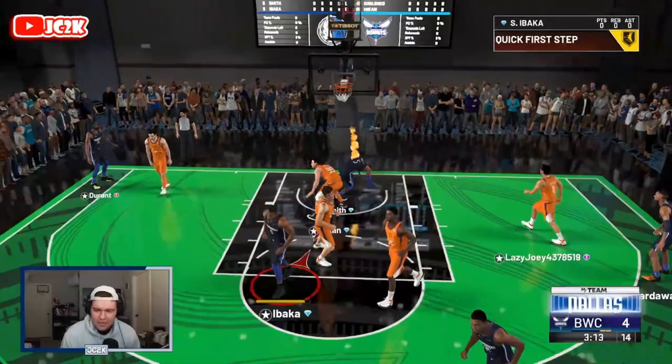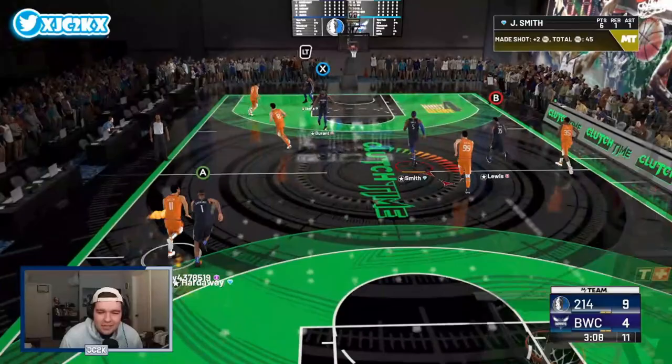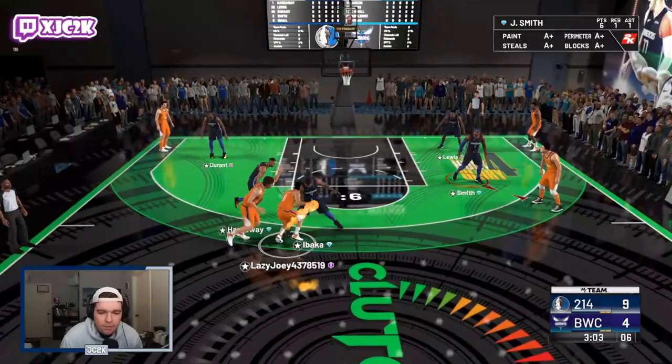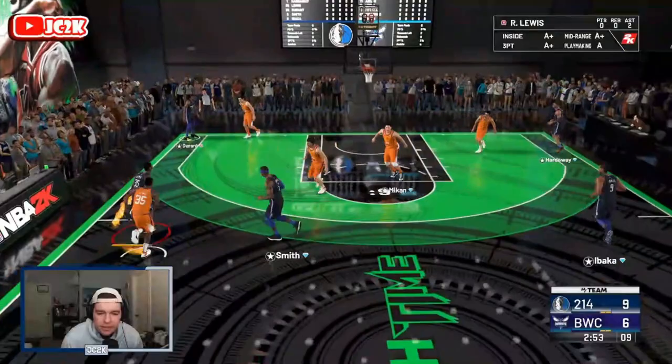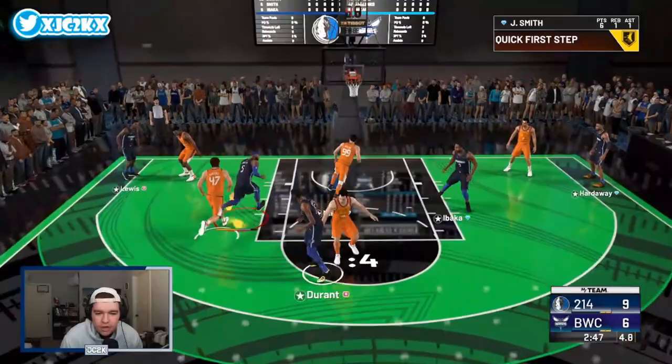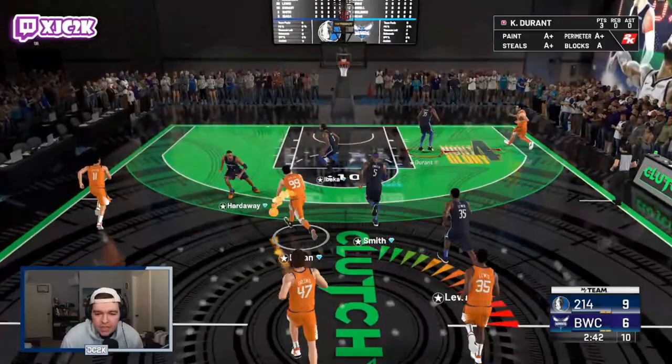He has the interior ability where I think he's going to be able to guard bigs at a pretty good level as well. His Amethyst card did not struggle against bigger big men — he didn't get mashed very much, was a really good defender. I think that's going to be a theme with this card too — he's just going to be able to defend on the interior at a super high level. Josh Smith is playing really really well to start off this game.